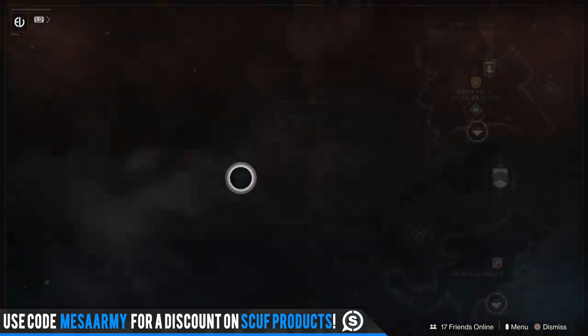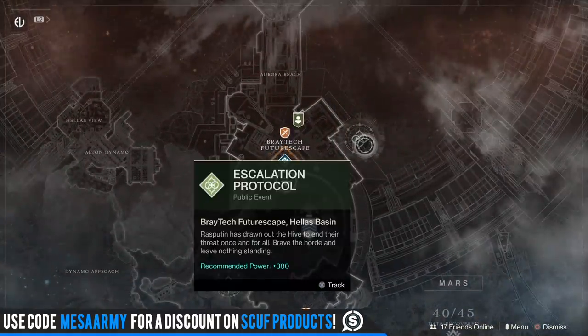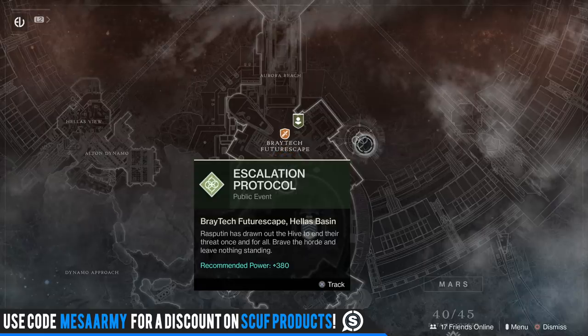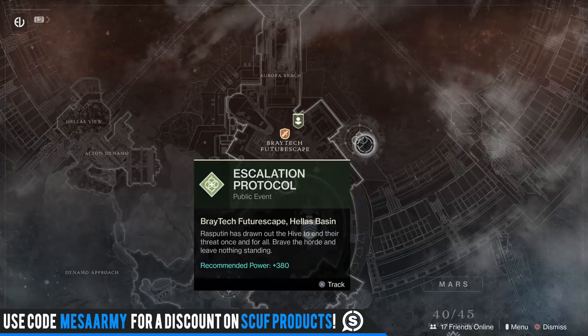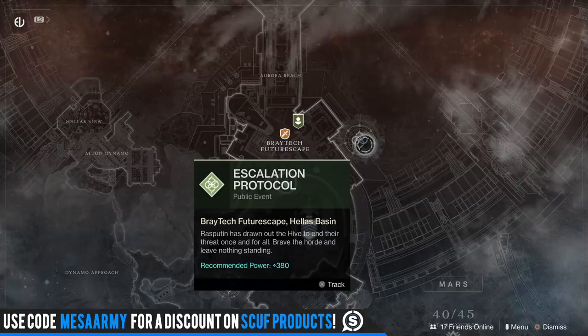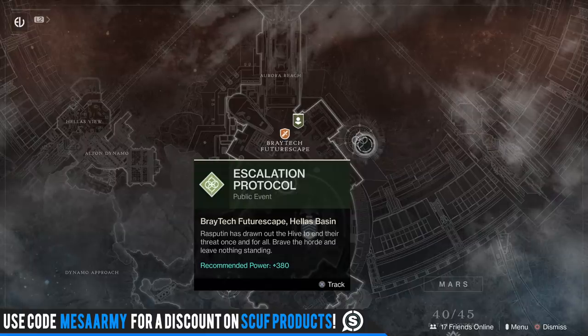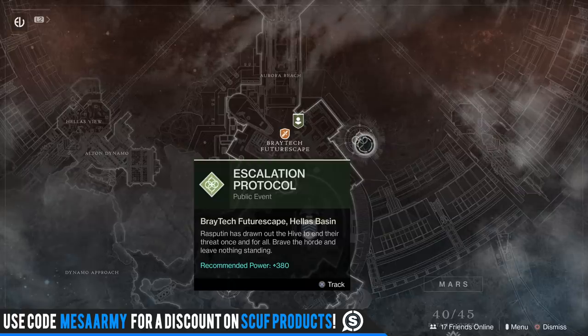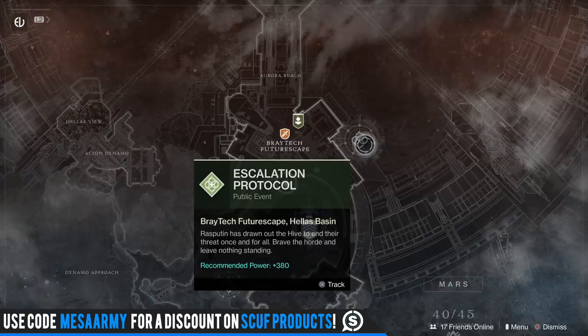If you're looking for any of the Ikelos weapons from Escalation Protocol over on Mars, this week the boss is dropping all three weapons — the Sniper, Shotgun, and SMG. All you need to do is kill the boss; you do not need to open the chest. Just farm the boss over and over and pray you get the weapon you want. I personally love the Ikelos Shotgun and the SMG because I like the 750 RPM. I finally got the Recluse last week, but I don't really get along with 900 RPM, especially on console — 750 RPM just feels more manageable.